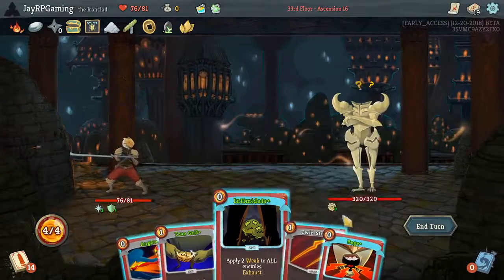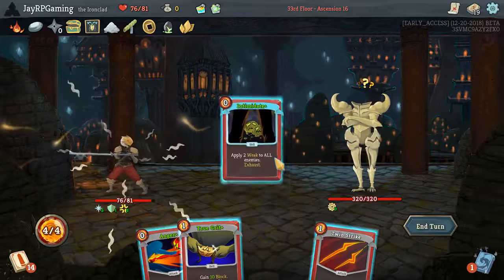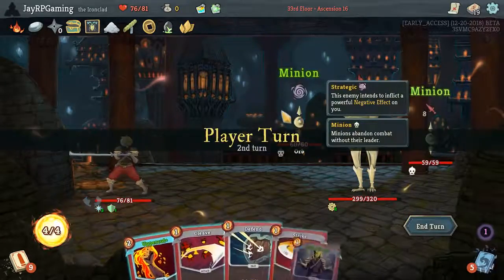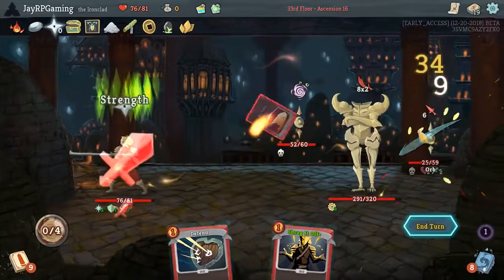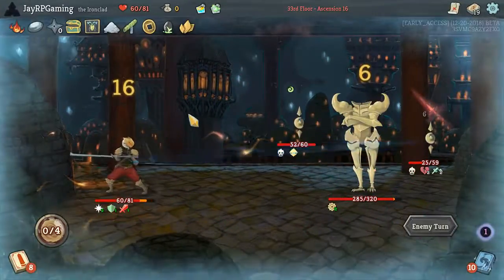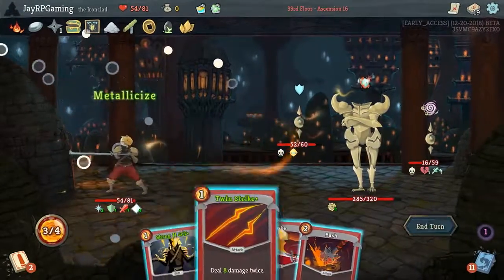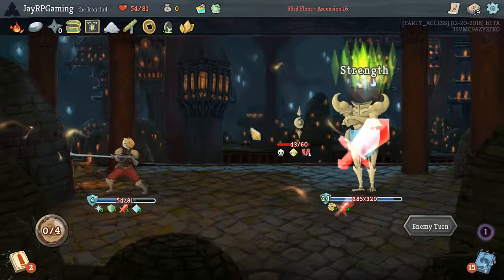I'm just going to use this right away. I'm not going to get the strength up here, which sucks, because I think I got a really bad opening hand. I would have been very happy to get that strength up. So I'm just going to tank the damage here — I need the strength up and I need to get it earlier. I can't wait. I need to go full strength build, even if it costs me a tiny bit of HP early. I'm hoping I will make up for it in the future.